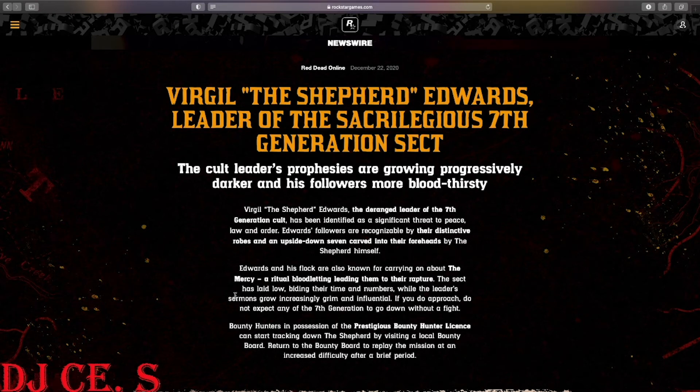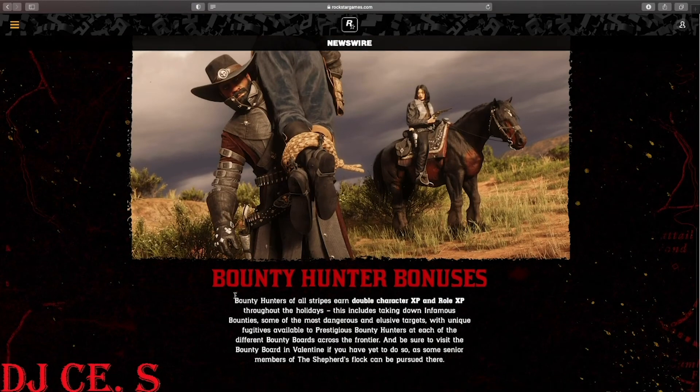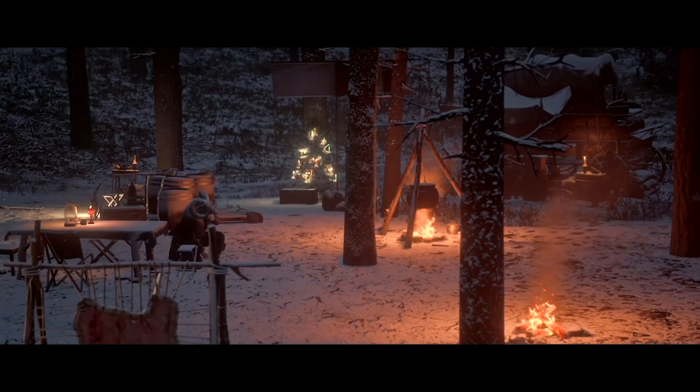Bounty hunters of all stripes earn double character XP and role XP throughout the holidays, including from taking down infamous bounties. Unique fugitives are available to prestigious bounty hunters at each of the different bounty boards across the frontier. Be sure to visit the bounty board in Valentine if you haven't already, as some senior members of the Shepherd's flock can be pursued there.